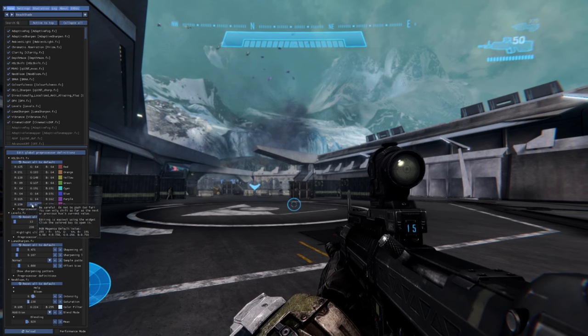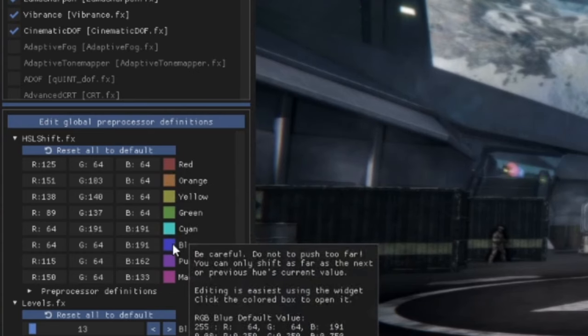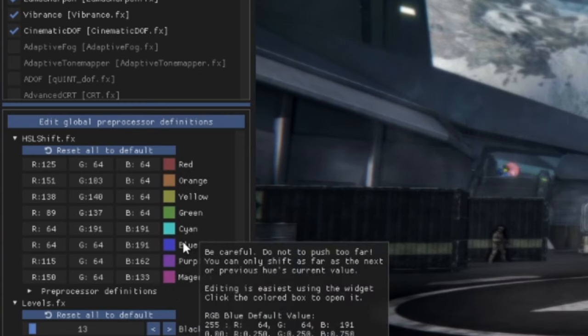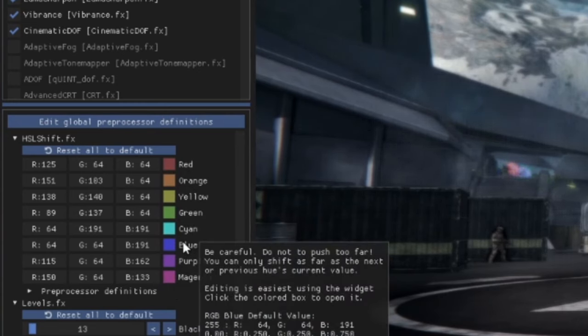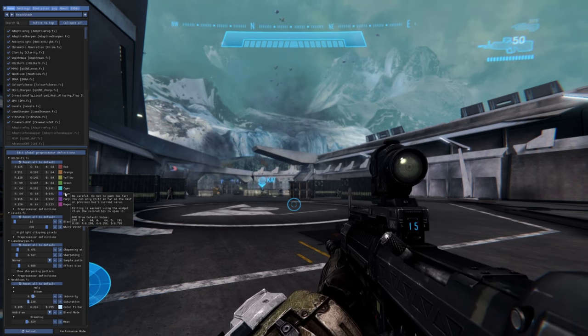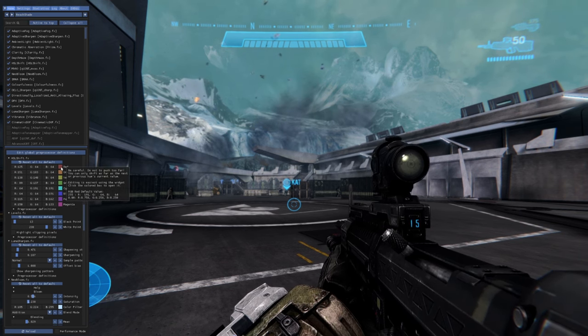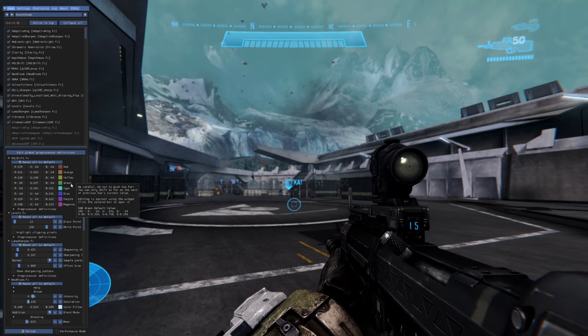I also changed the color palette a little bit — I muted all the colors slightly to mimic what Halo Reach does, then tuned the saturation so it maintains that same color palette without going too vibrant. I toned down the reds, oranges, yellows, and greens to match something not too oversaturated.